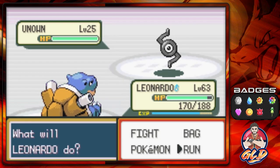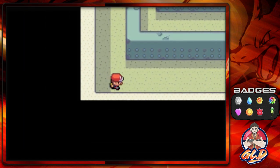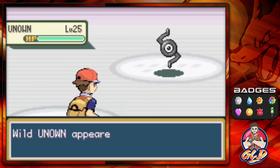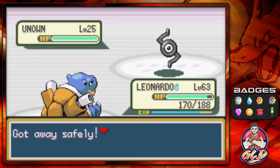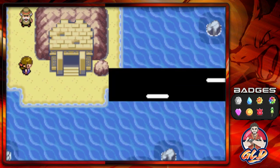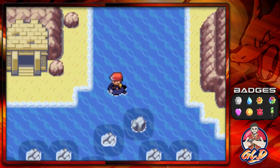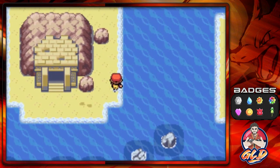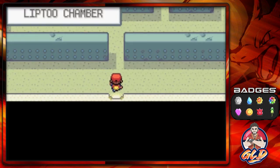Isn't Z kind of like a reverse N? I don't know — I'm just making jokes as I go along. Here's another one, same. Moving on — they really dropped the ball putting legendary Pokemon in here. We're going towards the very end — there's nothing here and here we have the Liptoo Chamber.